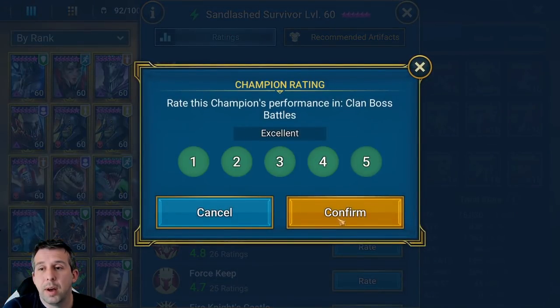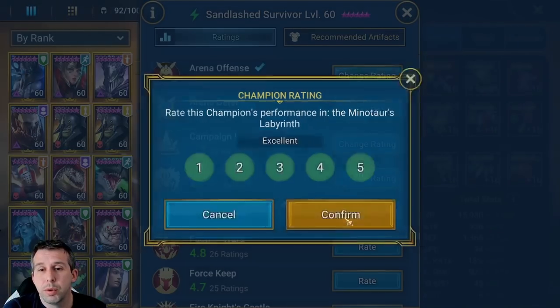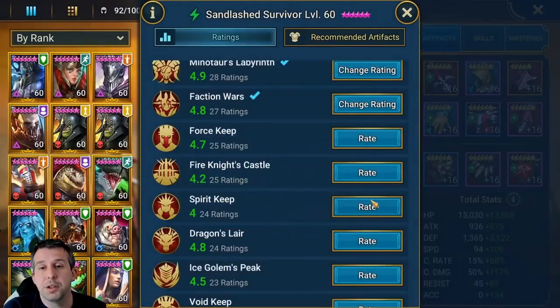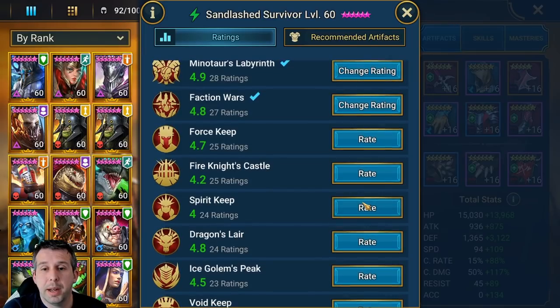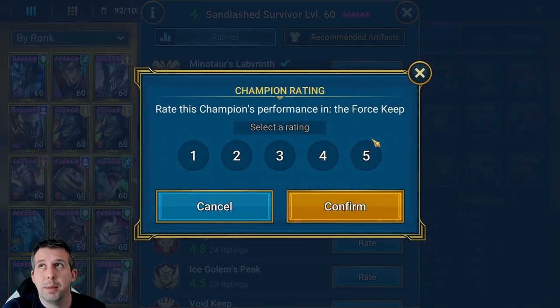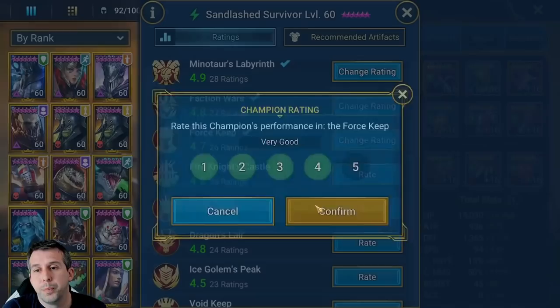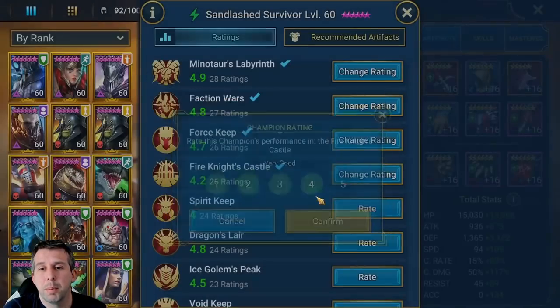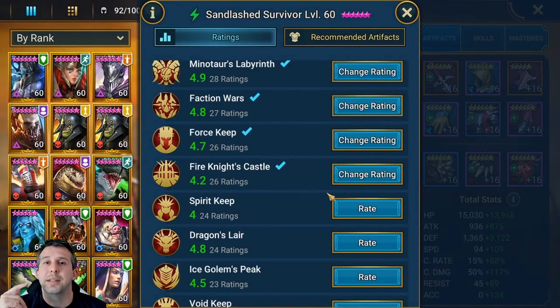Clan boss is definitely a five and we'll see that soon. She'll cruise through faction wars — I think she is top draw for orc faction wars. The fact she can extend your buffs and reduce enemy buffs is massive. For force keep, she doesn't bring decreased defense or weaken so probably a four. For fire knights she's got a two-hit A1, buff extension — probably a four, and it's nice if she can extend counter attack or reflect for another turn.